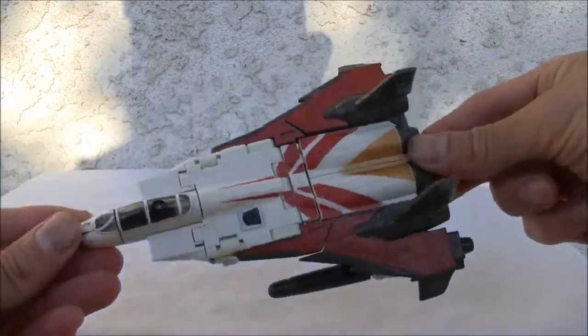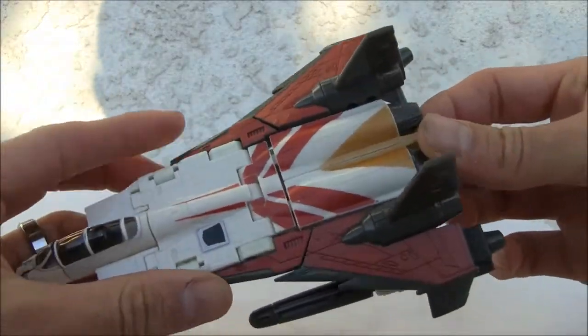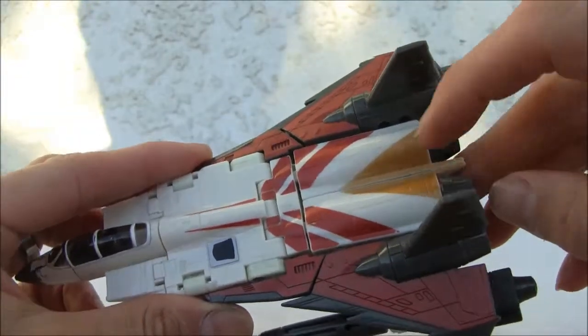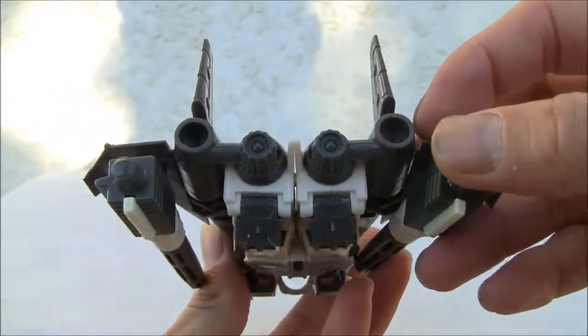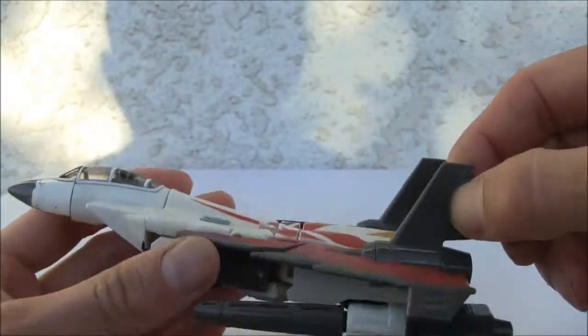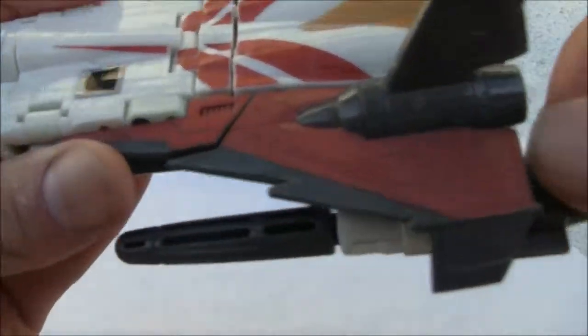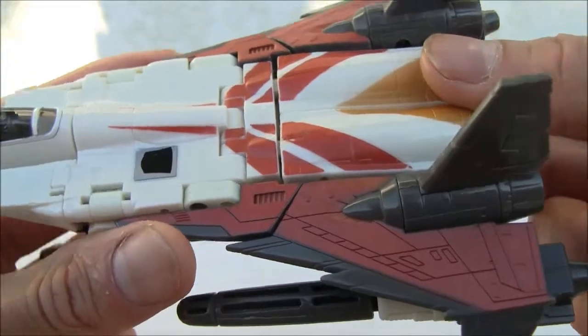This is like an F-22 Raptor-looking jet. I like the color scheme. You've got the gold over here in the back, the red, grey, and the little thrusters — four thrusters in the back. You've got two thrusters and then the vertical stabs and the horizontal stabs. I like the molding and the detailing on the wings. Pretty darn detailed in that respect.